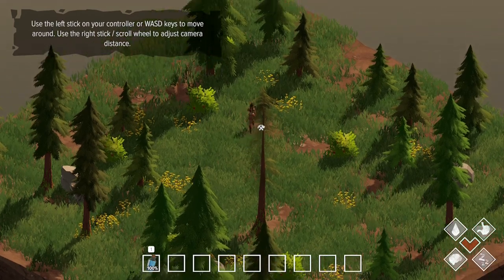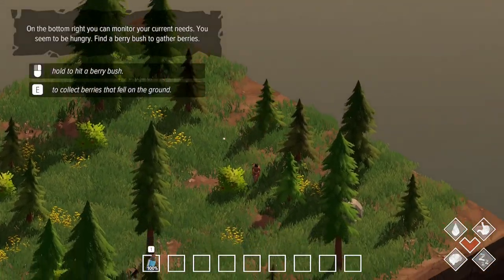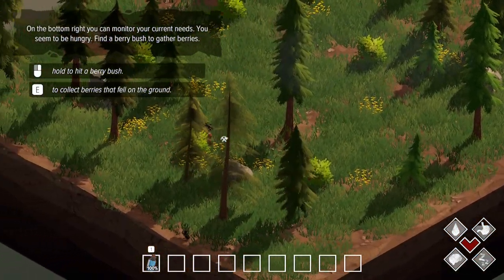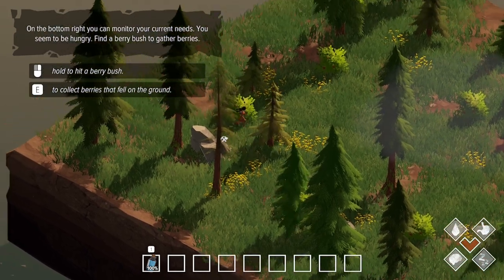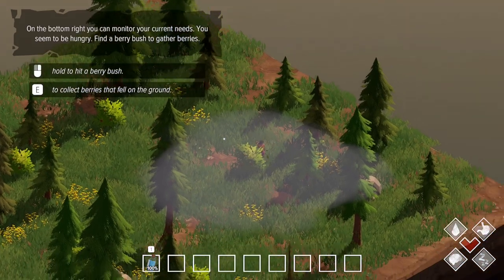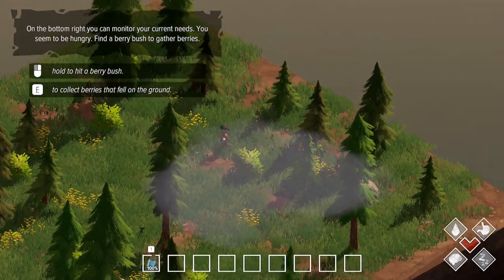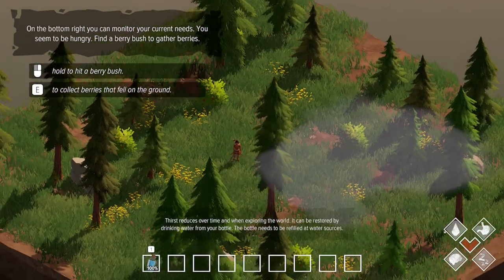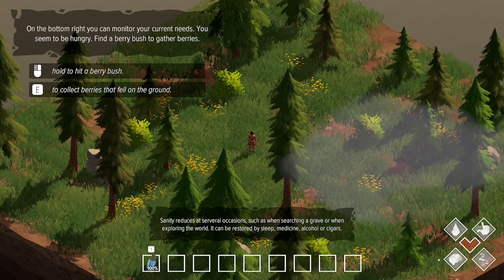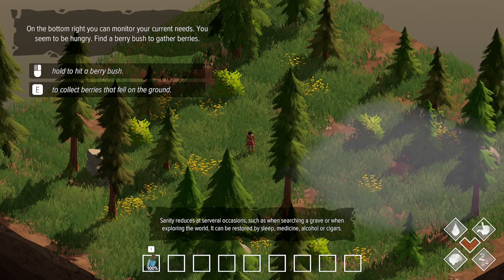The first thing you notice when you start this game is that you have a very small world instead of a big open world. The more we play, the more tiles we get and we can expand our world. If we die, we have to start over from scratch, but we keep the center tile. There are four needs: thirst, hunger, fatigue, and sanity. This is a survival game with crafting and a little bit of farming.